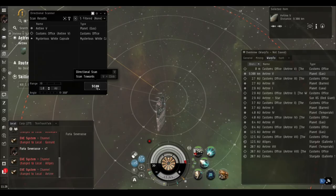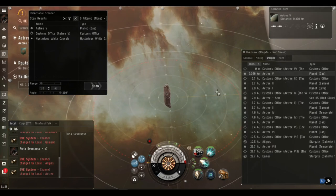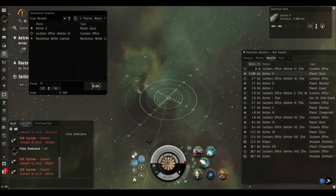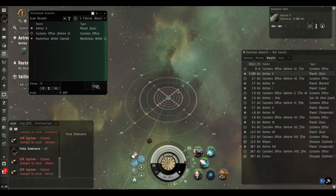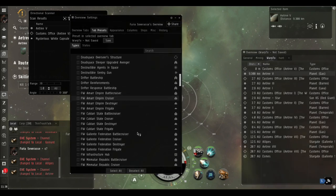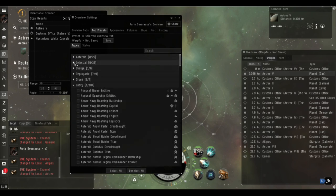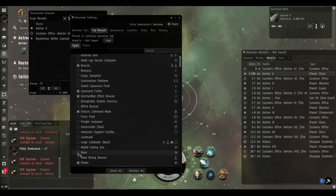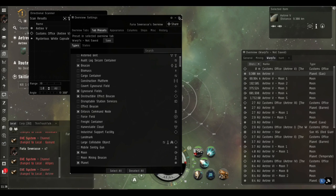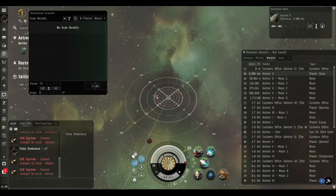We're out here in a Catalyst - this is just a general belt rat fit - in case I come across a clone while I'm out here. I'm in low sec; it's just quieter. In high sec everybody's looking for these capsules and these keys. As you can see there is a mysterious white capsule showing on my d-scan. Your d-scan will display whatever is showing on your overview settings. The first thing you need to tick is 'irregular capsules' or you won't be able to see them, and I'm also going to switch on moons.